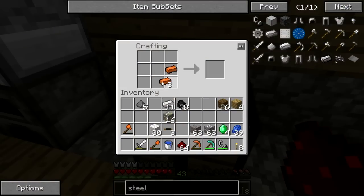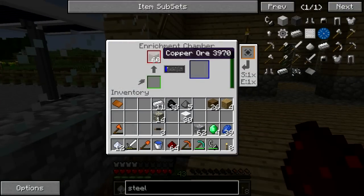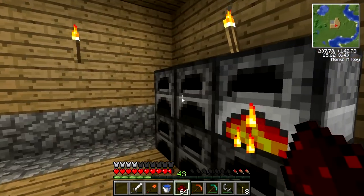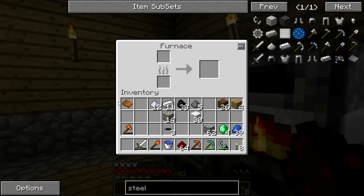Let's make one of the plates right now for our circuits. We're also going to need to head over to this thing and start processing some copper. We have some tin now — let's smelt that up. We're going to need that for some bronze so we can make some bronze plates. We're going to need 12 more bronze for the three other plates.